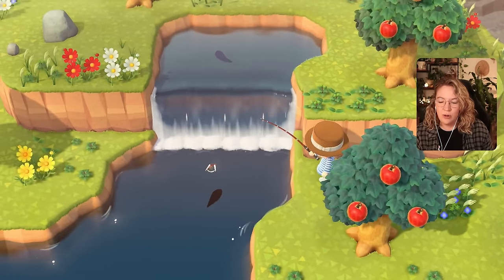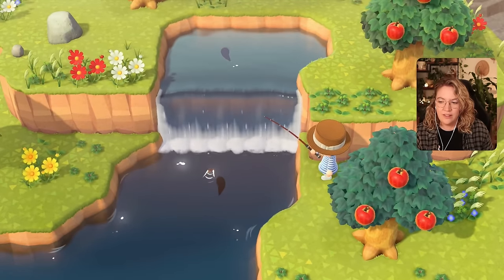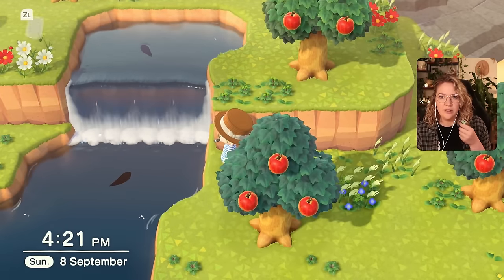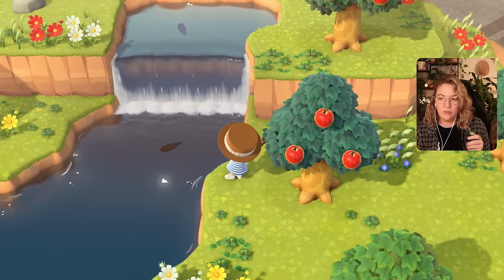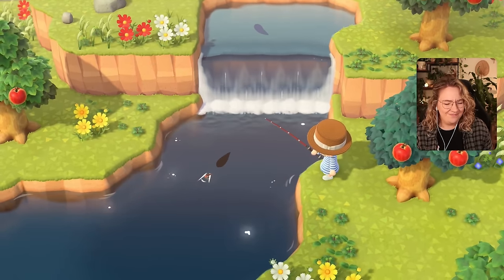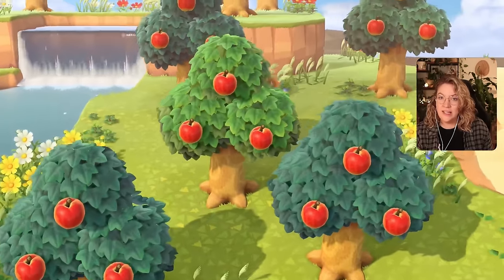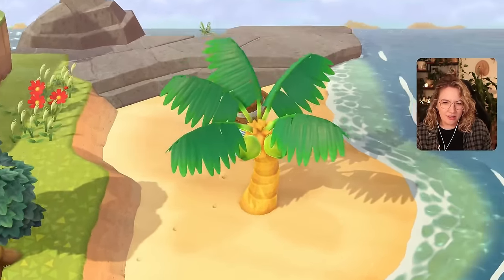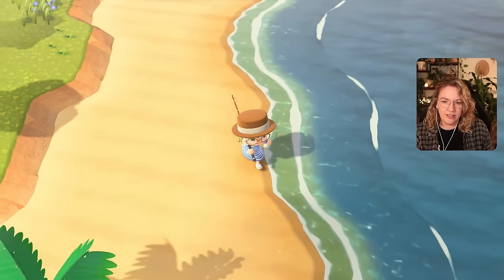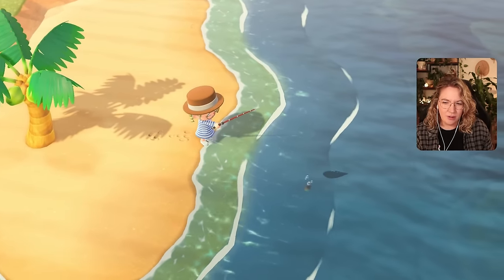In Fae Farm you basically cast your line and then at the right moment you have to reel them in, and I feel like that's getting to me a little bit. You have to press the button to attract the fish at first, and then once you've attracted them you still have to do a little mini game to catch them. It's a little bit complicated, and I feel like I'm still caught up in that because in Animal Crossing I don't need to press the button.